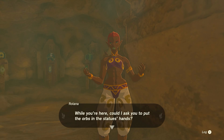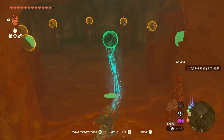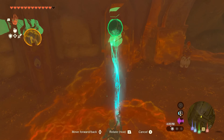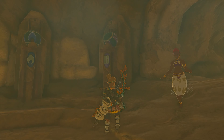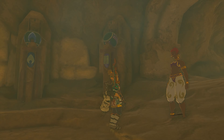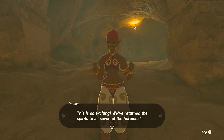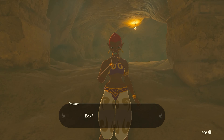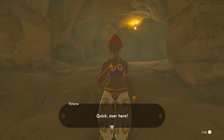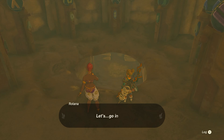There are seven statues — return them while you're here. Could I ask you to put the orbs in there? We've been doing that already. That was the last orb, wasn't it? This is so exciting — we returned the spirits to all seven of the heroines. Any moment now something should happen. Does the ground feel like it's shaking? Hey, the floor is moving! Quick, over here. I knew that thing was going to move. A hidden room — let's go inside.